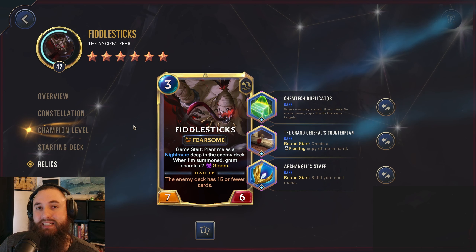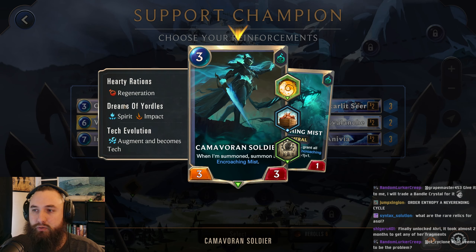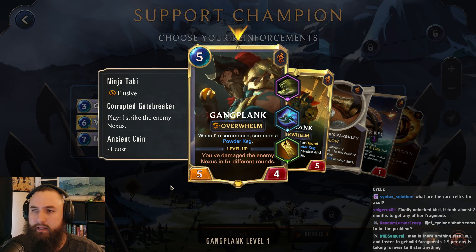We're going to test this against Lysandre, so let's get into it. Let's go here for Support Champion. Warning Shots — not bad, that gives us flat out extra damage. Gangplank — him being a little cheaper isn't bad, and Warning Shots give us free terrifies. Monkey Idol — the Powder Monkey also gives us free terrifies. Let's go ahead and go here.